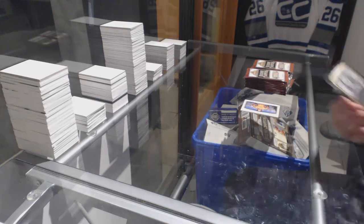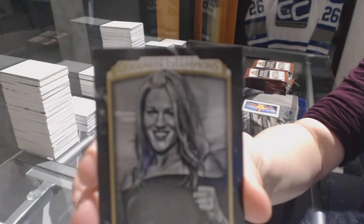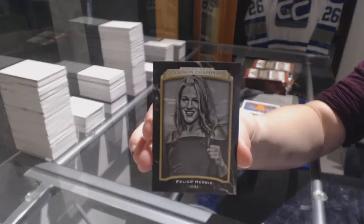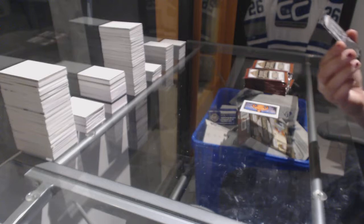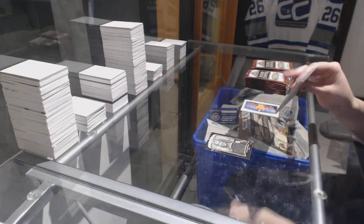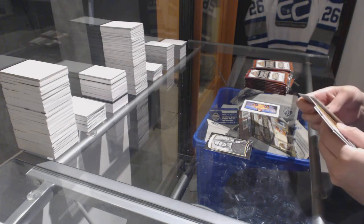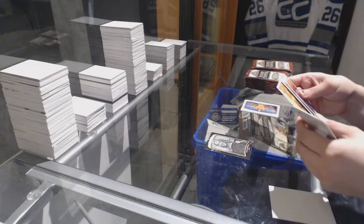We've got a black border of Felice Herring. She's an MMA fighter, apparently. There's a goodie lion.